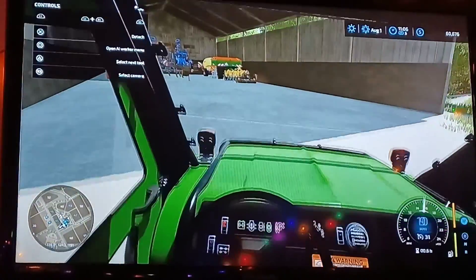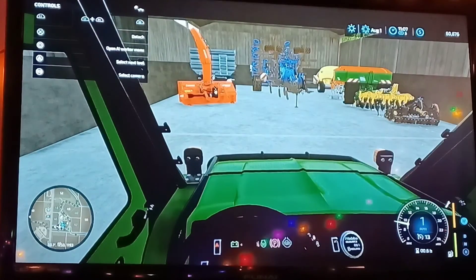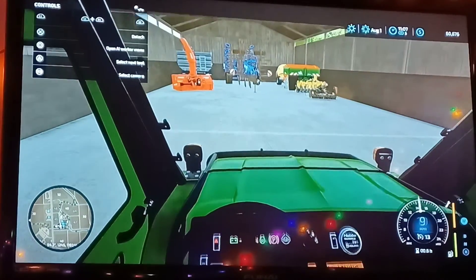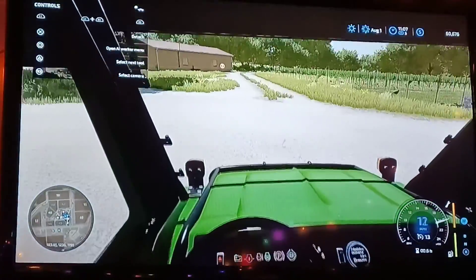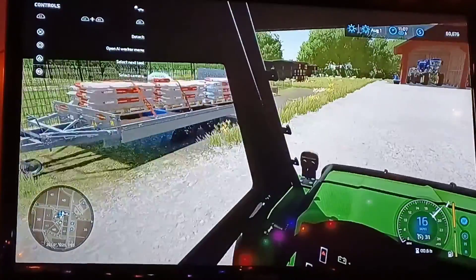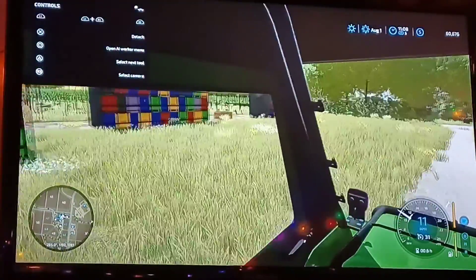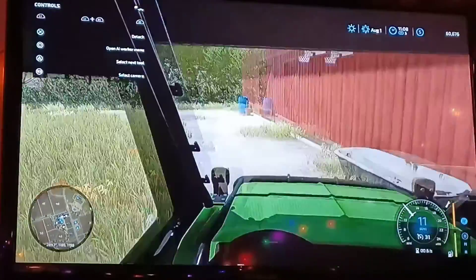Over here is my shed, which has a snowblower and different things in it. When we go over here, I have more grapes, I have chickens, and ooh, they produce a little bit of a pallet. And then here's my beehives. Ooh, I got a pallet to pick up.